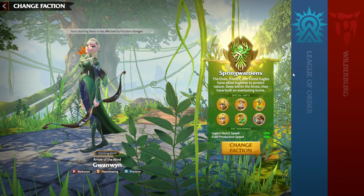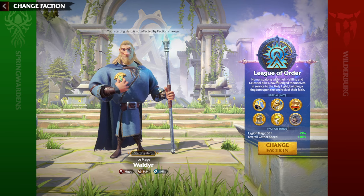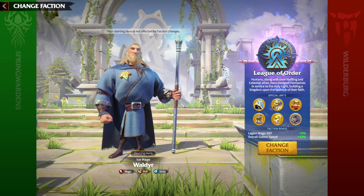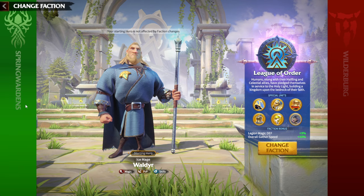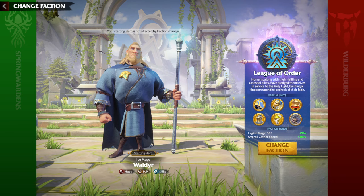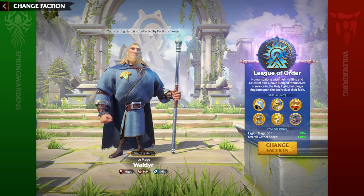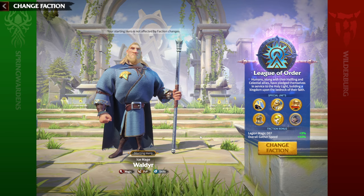We have three choices: Spring Wardens, League of Order, and Wilderborn. I think League of Order is the wise choice and should be number one, especially for free-to-play players, because mages are the most F2P-friendly legion type. Starting heroes matter — the starting hero will be the first one you awaken, so it's important for them to be strong. You'll use your starting hero in PvP, farming Darklings, and almost every activity. Wilder is one of the best, if not the best, epic hero in the whole game.